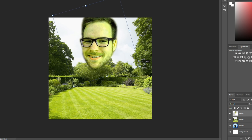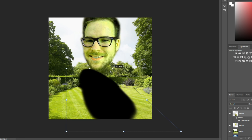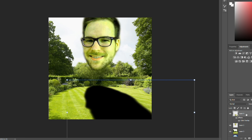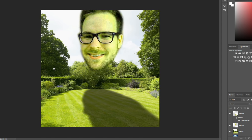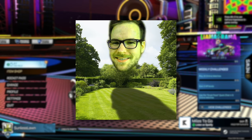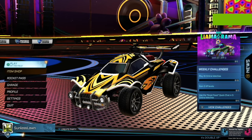What I want to do is create a shadow in the shape of someone's head. I want to bring it in so his head is causing a big cover-up of the sun. I don't know, man — this is cursed. I'm not very proud of this one, but it is what it is. So here we are: Sunless Lawn.